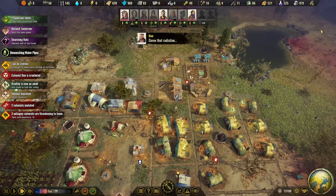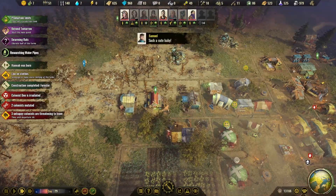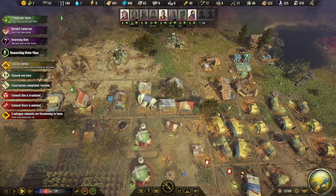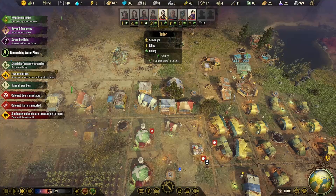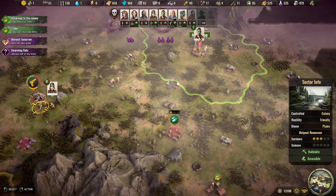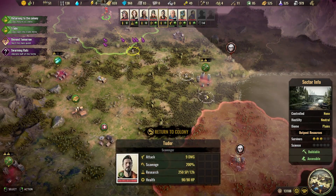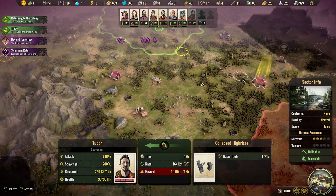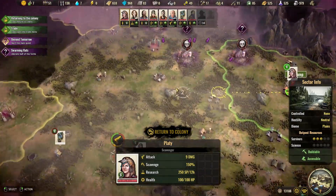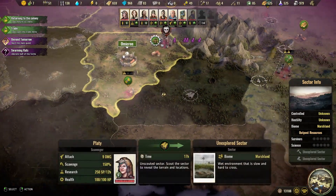As soon as this forestry building gets put up we'll assign a work area for it to start planting saplings and trees. We're going to send the scavengers back out into the world. You're good to go — we're going to send you over here to get these resources. And ma'am, I'm going to send you to deal with this area and grab these coats.